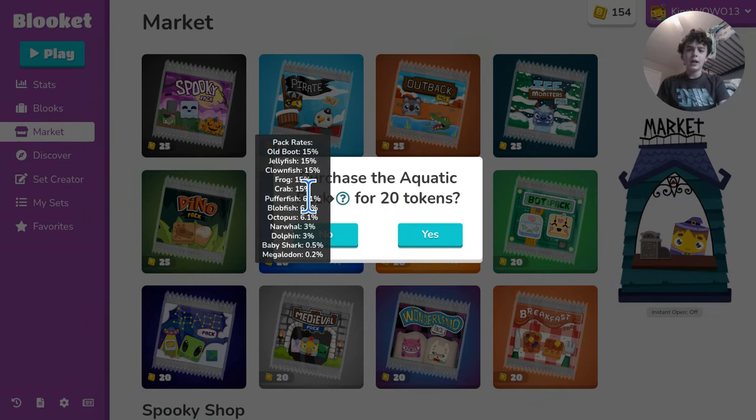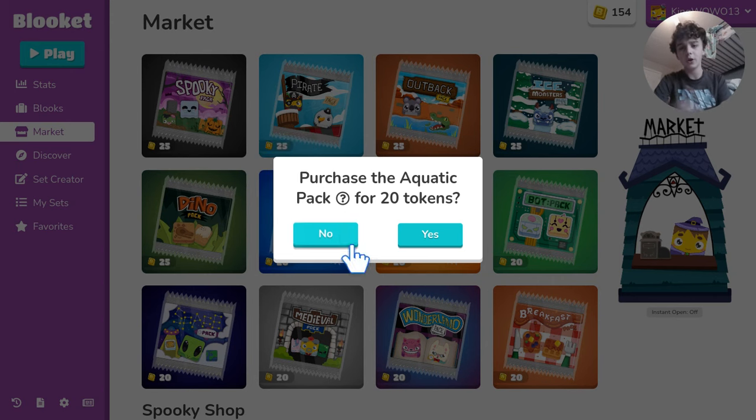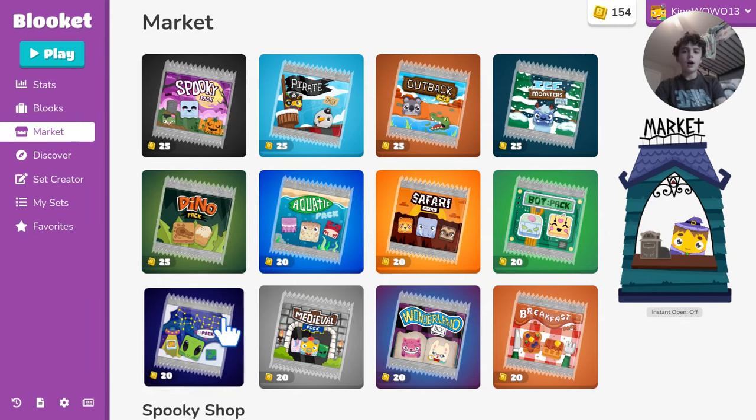Another easy legendary to get is from the Aquatic Pack: Baby Shark at a 0.5% chance. There are lots of other Blooks and two epics, plus another chance at the Megalodon. So you definitely want to try this pack too.